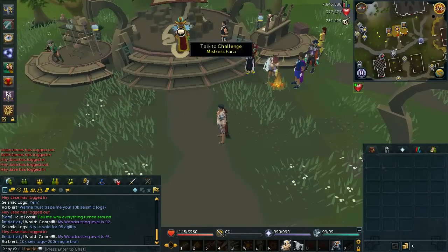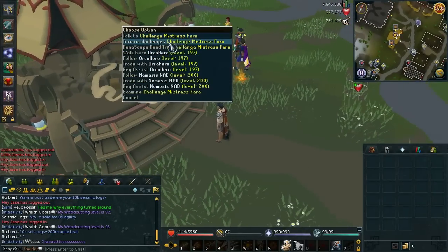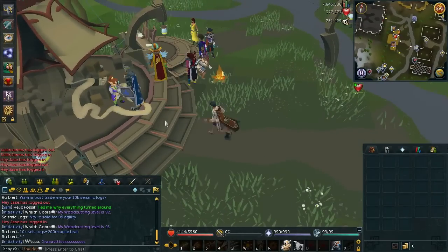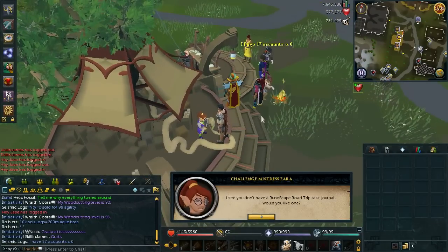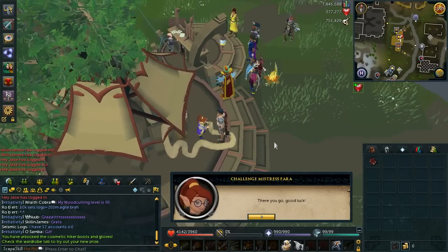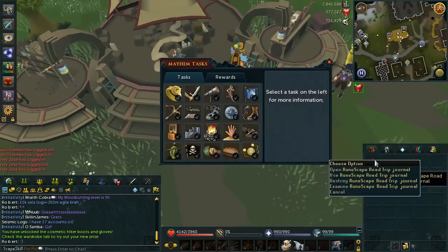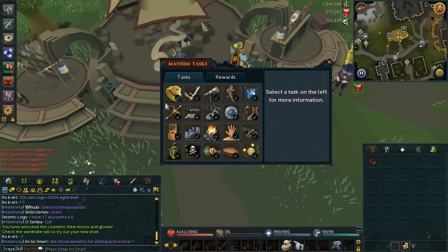So where you want to go first is come over to Burthorpe and speak to the Challenge Mistress Pharah. Just go to RuneScape Road Trip and she will give you this journal with challenges in it, which you'll need to complete throughout the month and then you'll get rewards from it. It's quite straightforward — open the journal and it tells you what you need to do.